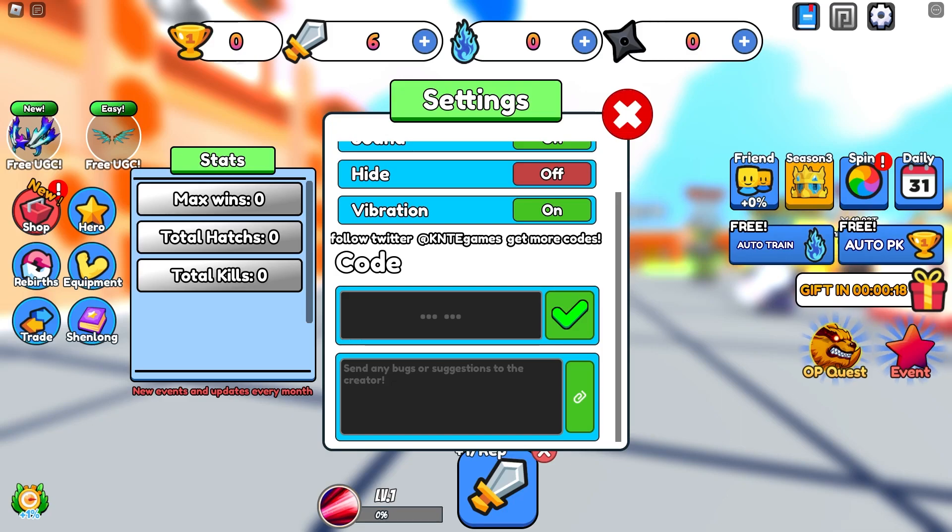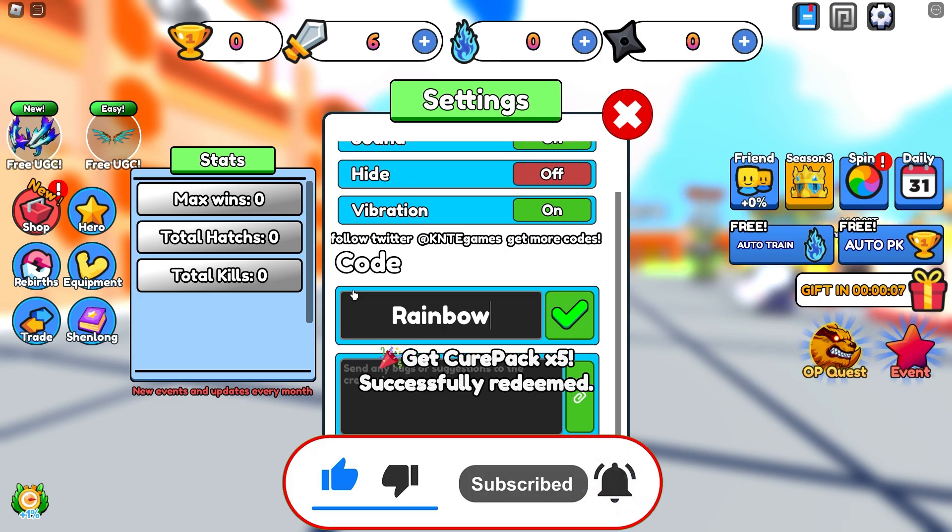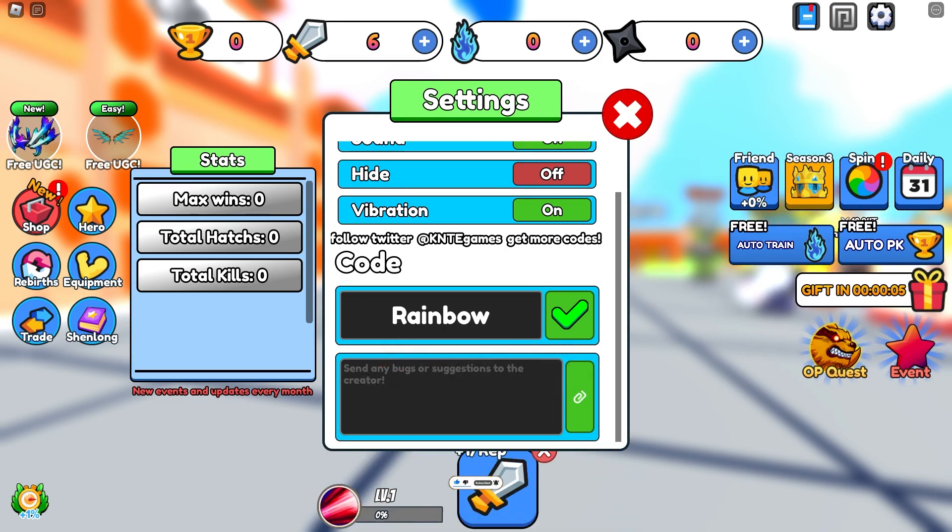Let's start with our first code which is called Cure Pack. Cure Pack actually gives you a bunch of rewards. Pressing the redeem button gives you Cure Pack times 5. And Rainbow is also a code that actually gives you a bunch of rewards — enter Rainbow for punch-free rewards. And Goku also gives you a bunch of rewards.